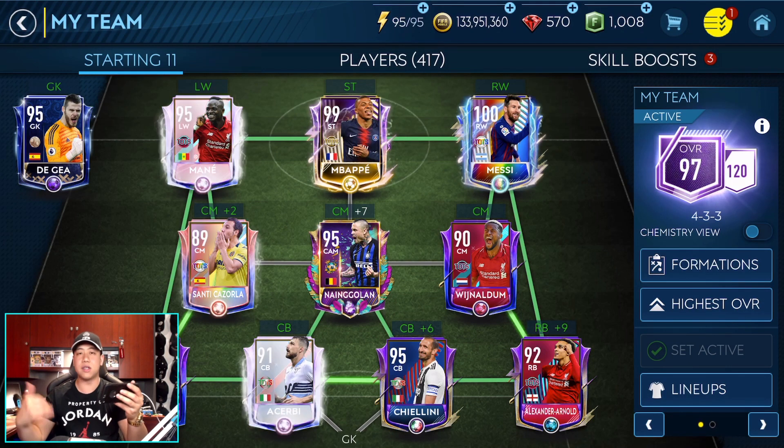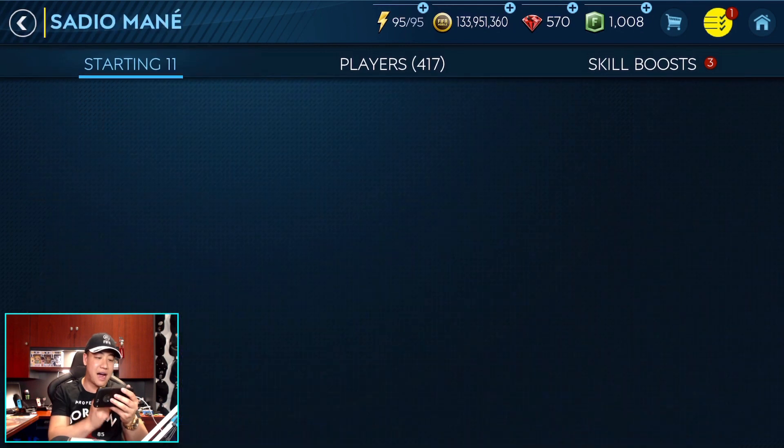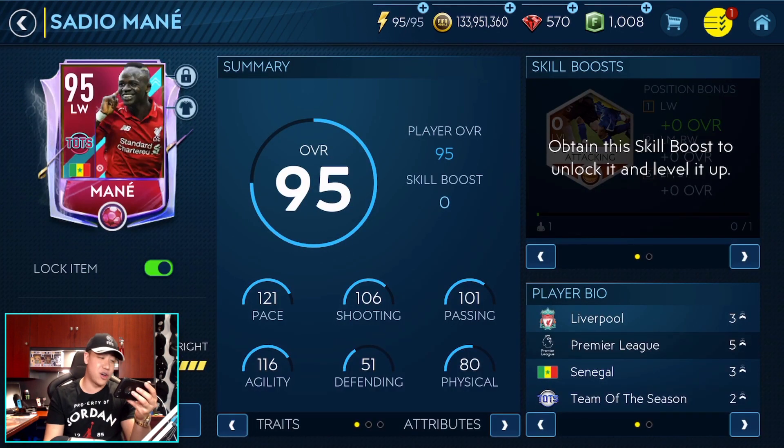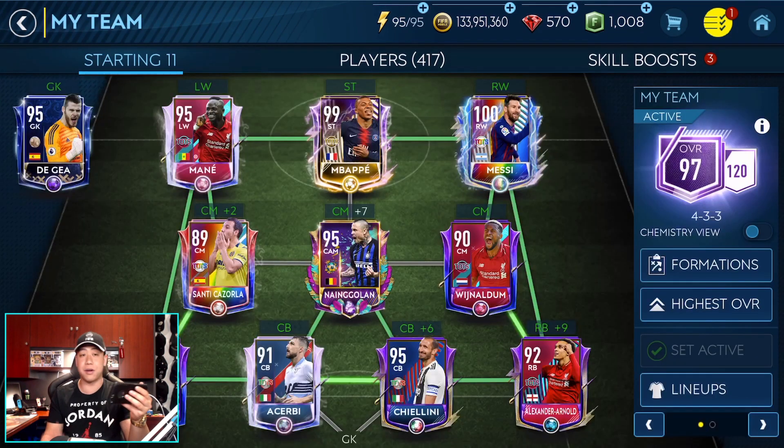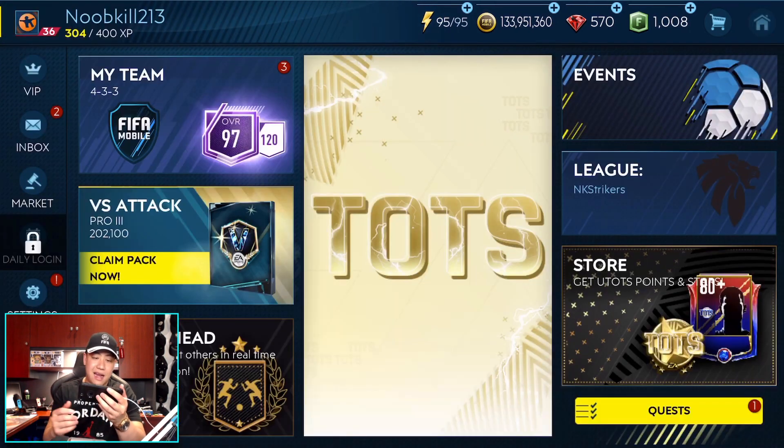We're at 97 overall. Once I start ranking up in VersaTack higher, we'll be unlocking more skill boosters to help out my players. We also pulled a 95 overall animated Mane card, which was insane — I couldn't believe we pulled that in the pack opening. Check out the last video when we got Mbappe — it was kind of crazy. But in today's video, we're going to be getting gameplay with Mbappe.